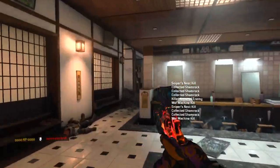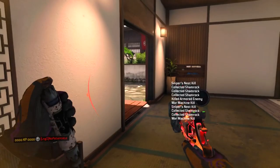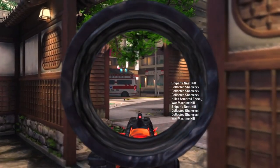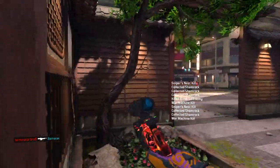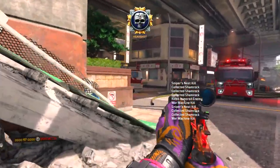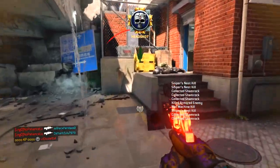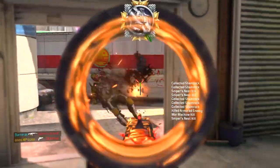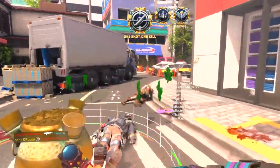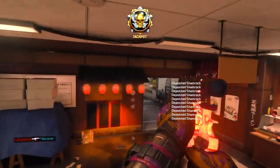I almost deposited my shamrocks but they disappeared before I could. I get that guy with a nice headshot — I killed that guy over and over and I guarantee he was so mad. I kind of realize I'm going on a streak. I get that guy with a nice little headshot, then another one. He almost kills me — I think I was down to about 50 health. Now I'm on a 10 kill streak, depositing shamrocks. I think I get a strike team at this point.